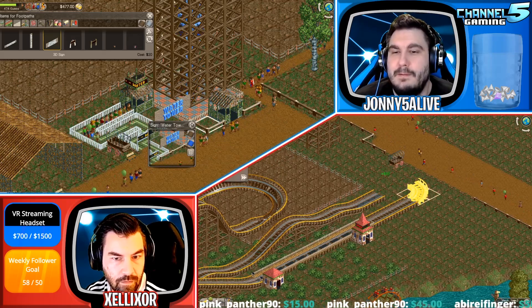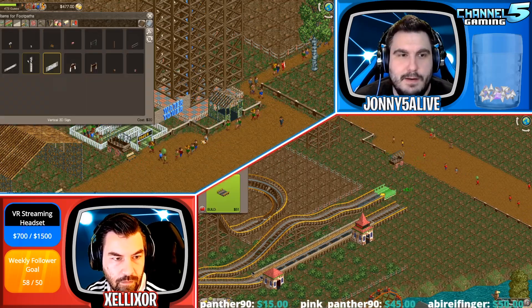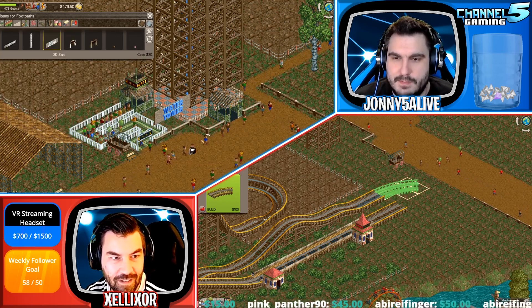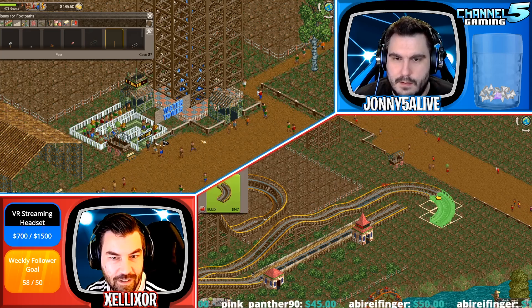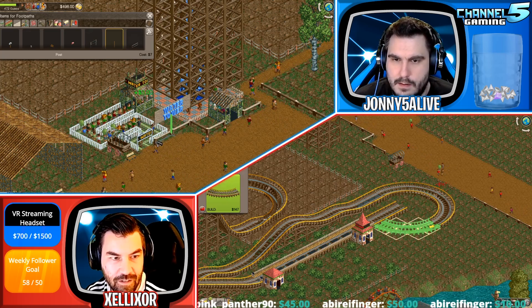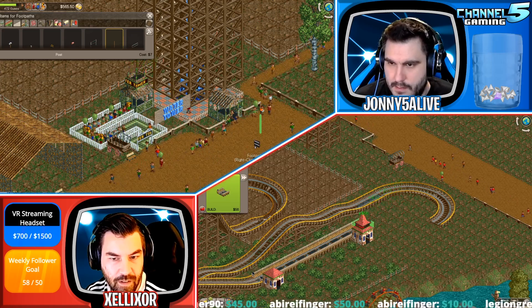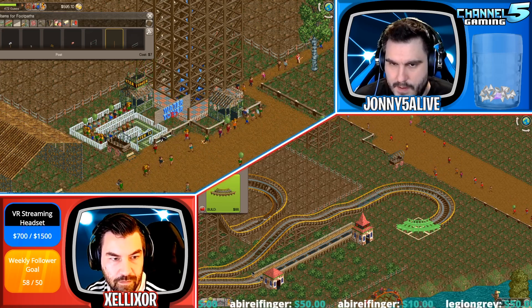Don't forget to theme the queue. That's what I'm doing. I'm making a freaking custom sign. How do I place this? Is this on the ground? There we go.